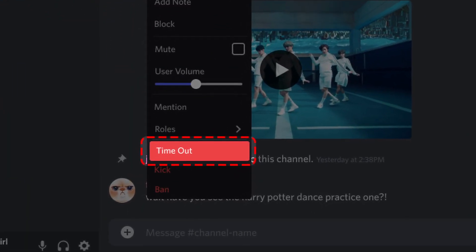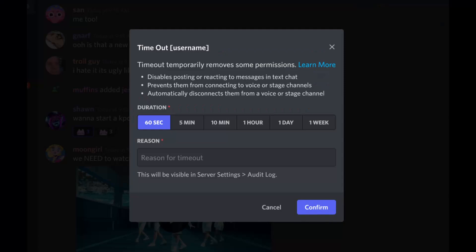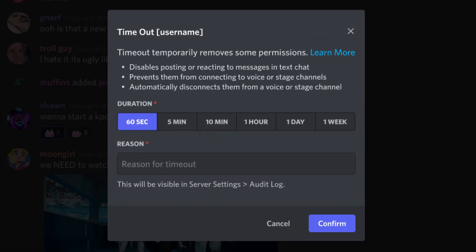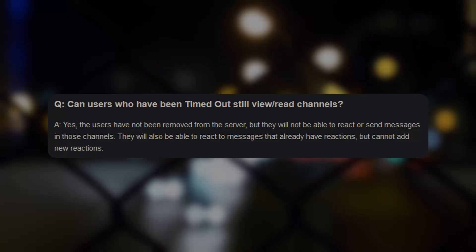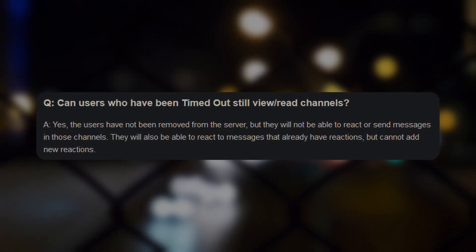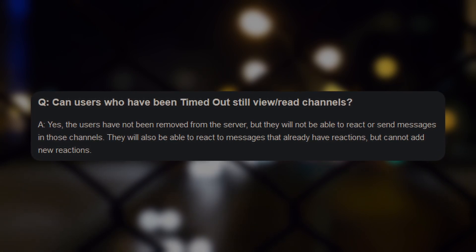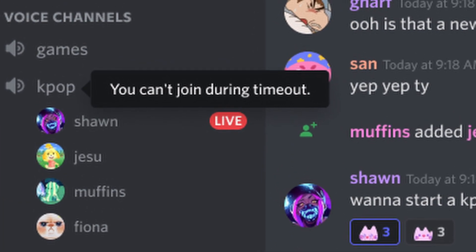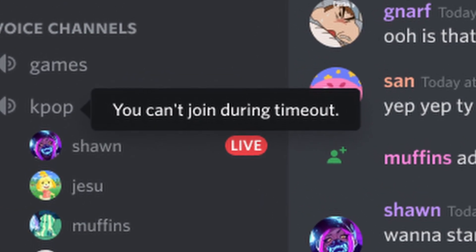The new update provides a new timeout option alongside the kick and ban ones, allowing server admins to mute members for one of a select number of durations, ranging from just a minute to an entire week. Once activated, the member can still see new messages sent in every channel they could previously access, but can no longer send messages, react to any message, or join any voice channel. If they happen to be in a voice channel at the time the order is made, they are unceremoniously thrown out.